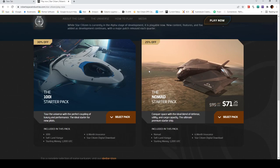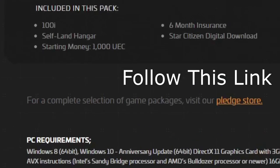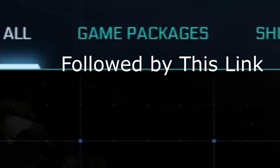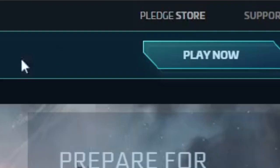The second tier are the packages available in the Pledge store. This simply requires that you create an account first, such as to participate in a free fly event or participate in Spectrum, and then buy the package from the Pledge store. But then, thanks to the CCU program, pretty much any ship can be your starting ship, which brings up a good question.